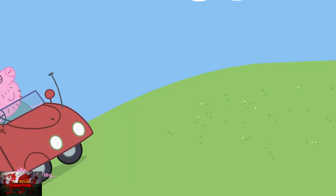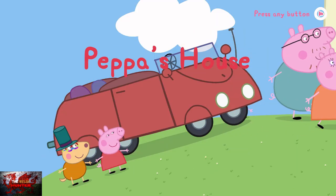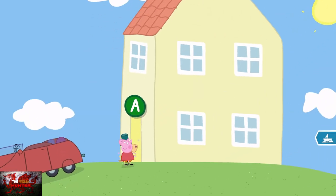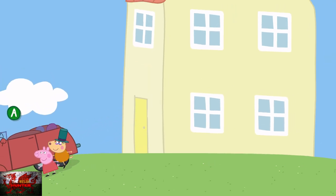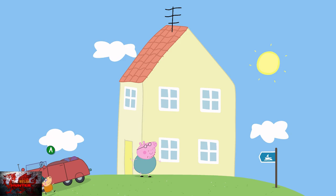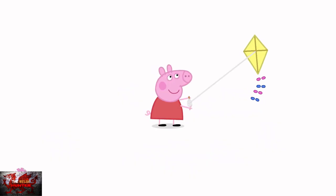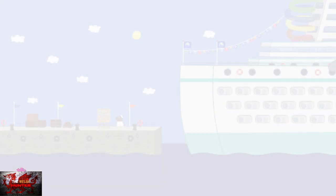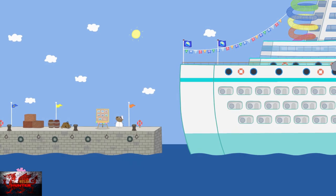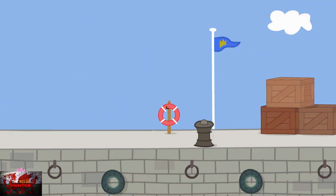Holy moly, we're back already — what a day! Apparently our dad is still sorting out the house, so just interact with the car again. As soon as you see it, interact with it to go back to the harbor. That's what we're going to be doing for the majority of the game — as soon as we come back, interact with the car to go back to the harbor. We've just gone to New York and back while our dad is still messing around with the house.